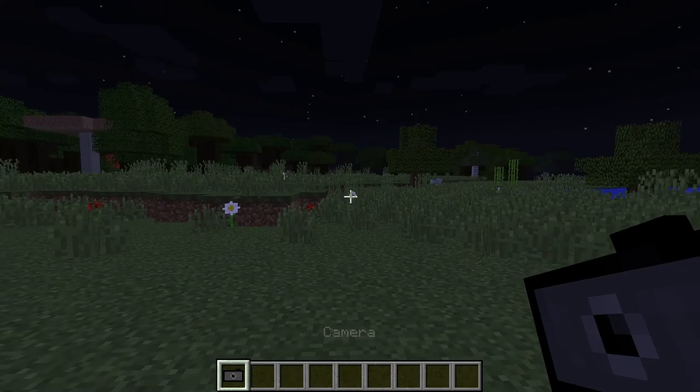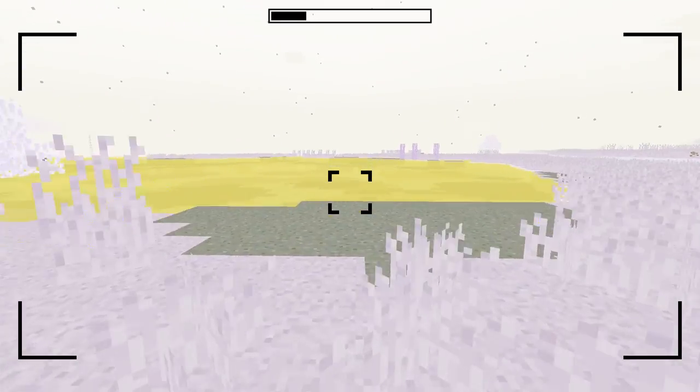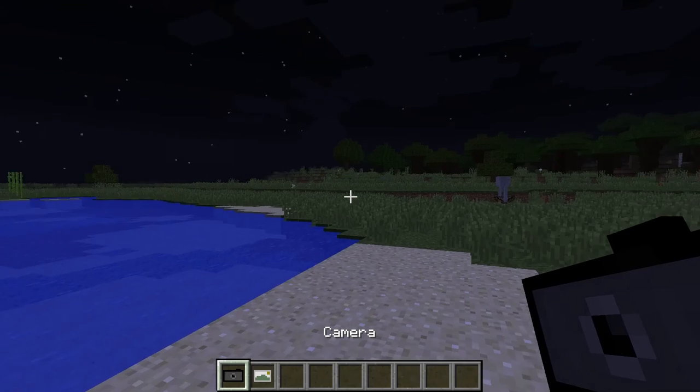As you saw before, the inverted filter is pretty cool — the water is yellow, looks weird, everything is all strange colors.